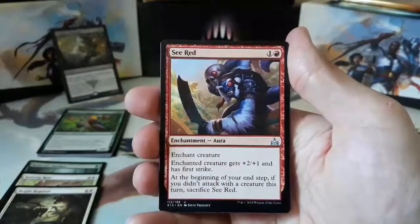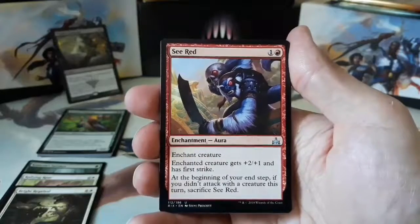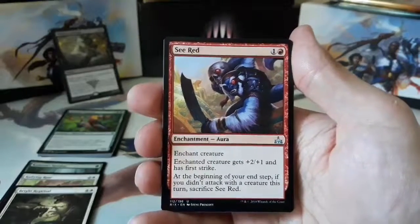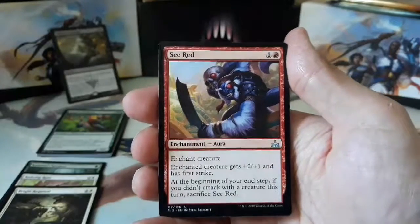Our first uncommon is Sea Red. One and one red. Enchant Creature. Enchanted creature gets +2/+1 and has First Strike. At the beginning of your end step, if you didn't attack with a creature this turn, sacrifice Sea Red.